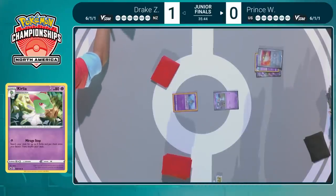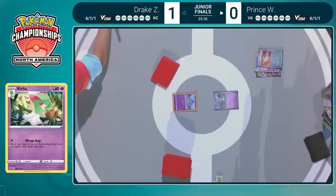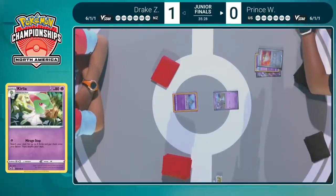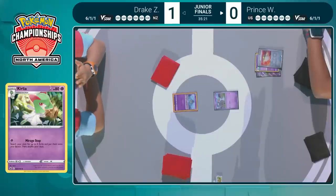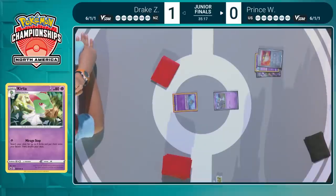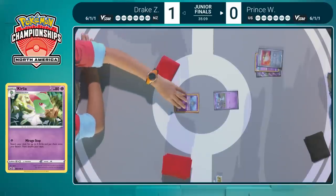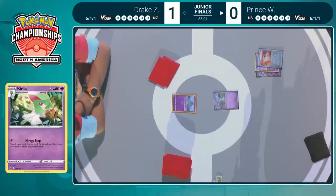Not having Mew to retreat into on turn one and go for Mysterious Tail could be a detriment. This build of Gardevoir is very different from the more popular version we saw a lot during our Masters matches. Why would a player choose to bring this version? It's about having something a little unexpected. When you're playing Reversal Energy, your opponent might not be keeping track of how much damage you truly can do. They might not be expecting multiple copies, and then Mewtwo V-Union is such a strong finisher at the end of the game.